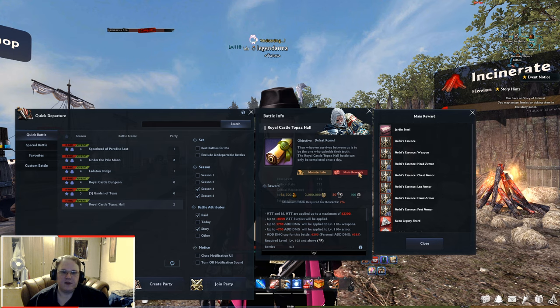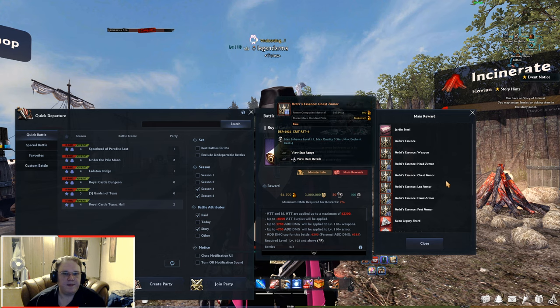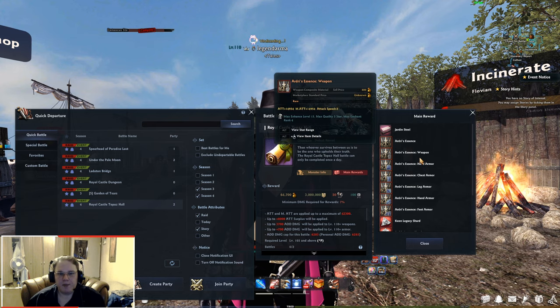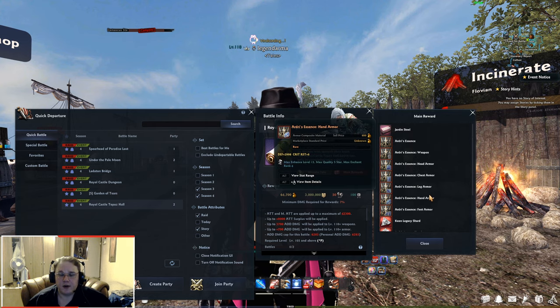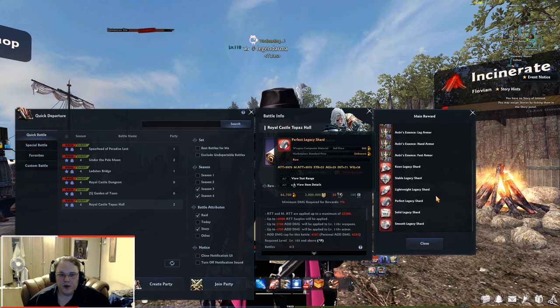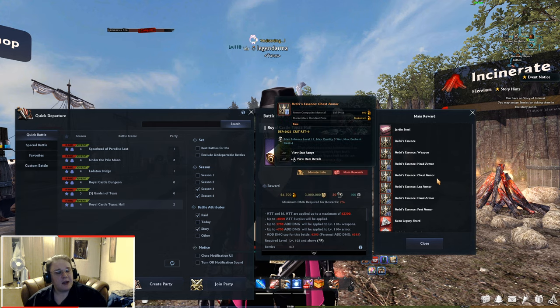When it comes to the loot, there is an awesome new button added to every raid battle called Main Rewards. You can see that Rommel drops stuff relevant to level 110: Ardry. Ardry is a new set of gear — the weapon essence, the armor essences, and the legacy shards to create Ardry gear. He also drops Jardin steel, which is used solely for level 110 reforging. No scrolls, nothing else — just straight up Ardry's stuff to create your new gear.